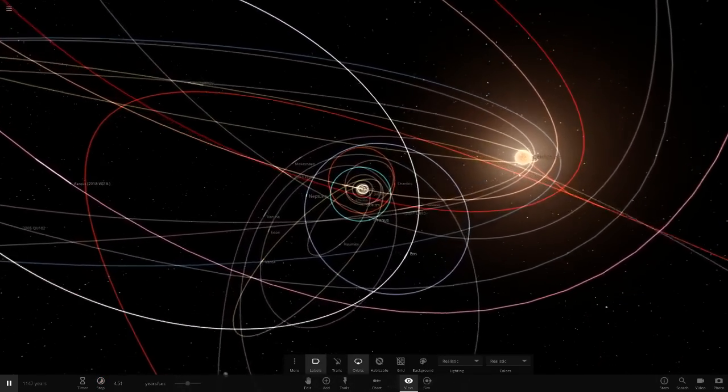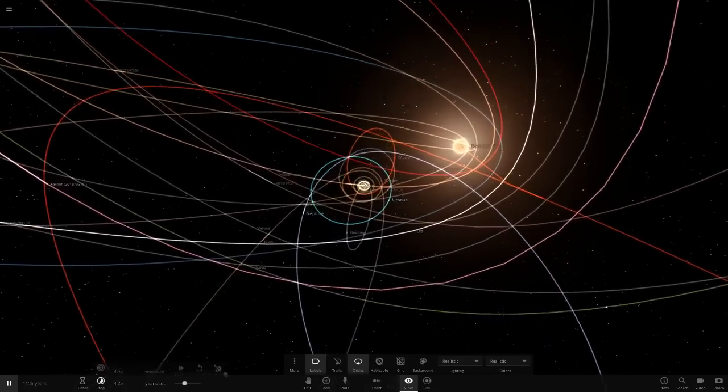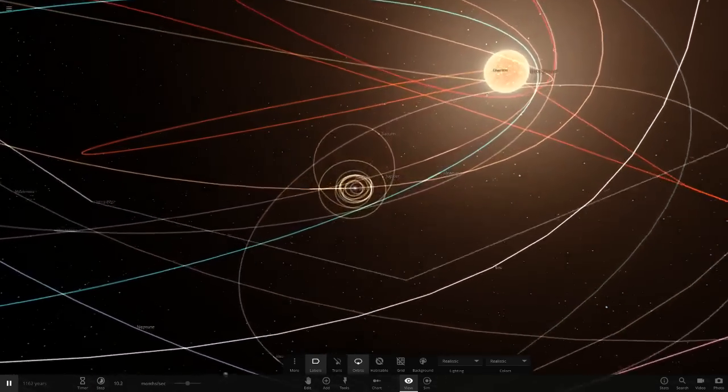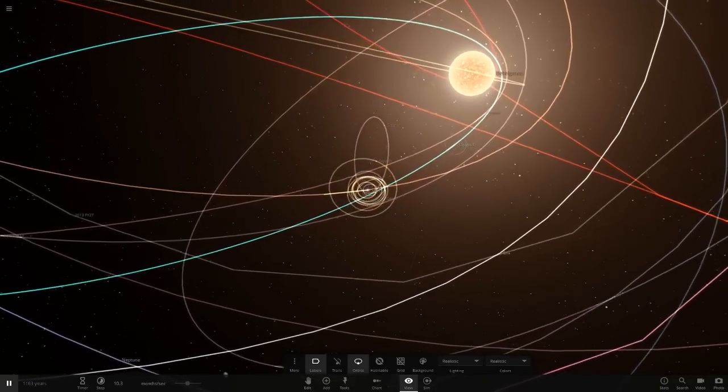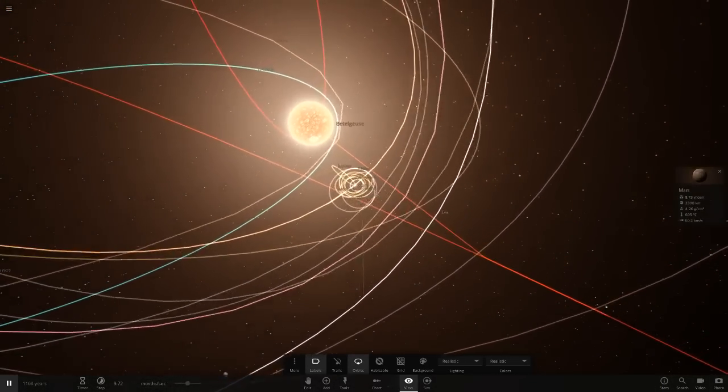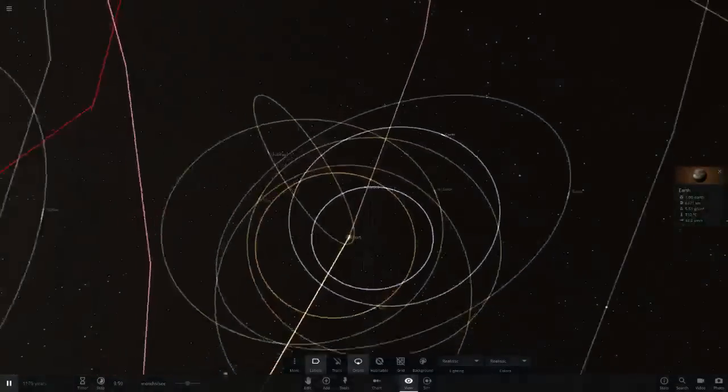This thing is just going to shred apart all of the orbits around the sun. As the sun gets closer, all of the orbits are just being pulled away from the sun. Betelgeuse is going to engulf everything or just shoot it around. Saturn's gone — it's just been pulled in. Jupiter is hanging on to life right now around the sun.